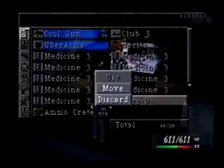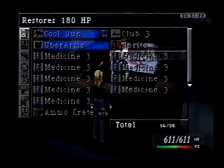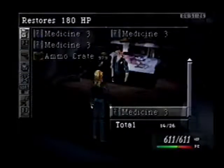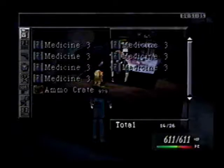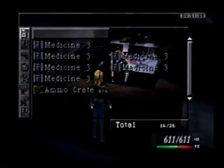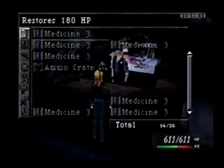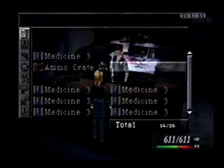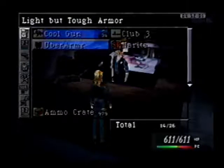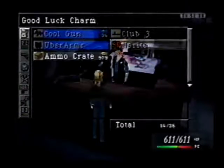Alright guys, we are back with the complete Parasite Eve walkthrough, part 79. I'm right now organizing everything to get ready for the battle in the warehouse. Bear with me as I move the medicines down and reorganize the top half with the ammo. I'm taking 9 Medicine Threes. Okay, let's head to the warehouse.